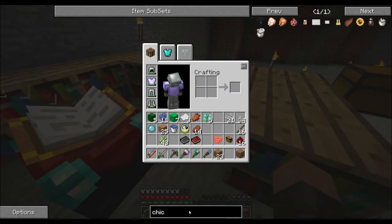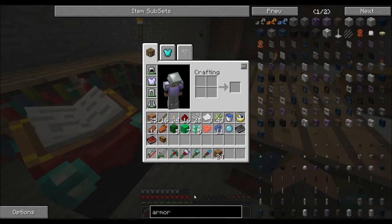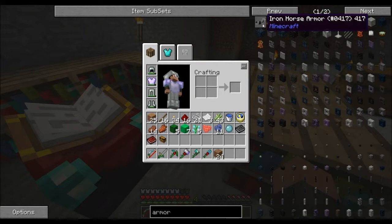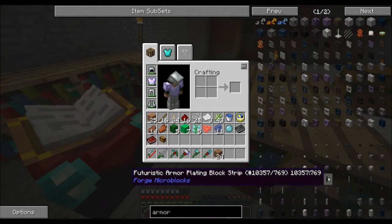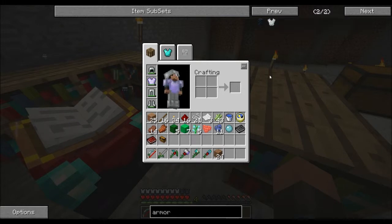Let me check something here — I'm curious about armor. What kinds of armor are there? Envar is the only thing that came up — huh.